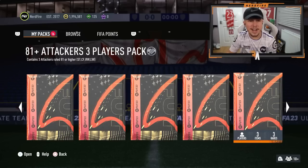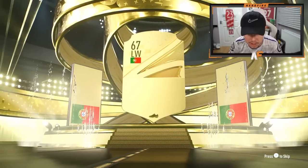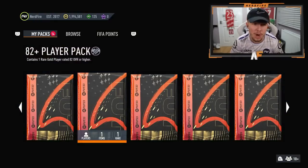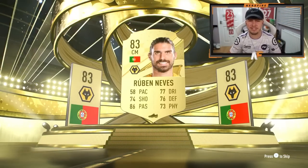Let's go on to some bigger packs. Next up, 81-plus attackers three-player pack. Show me something cool. Never mind, it's 83-plus. Portugal left wing is going to be Liao — I don't pack him often, so I'll take it. Next we've got an 82-plus. We're not even getting walkouts out of Neves. That's terrible.